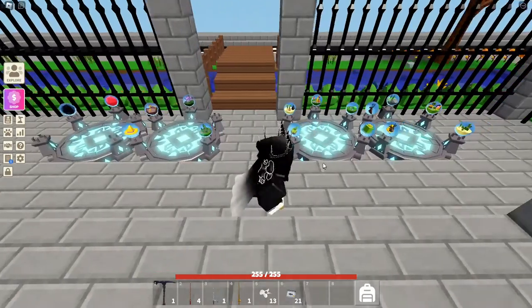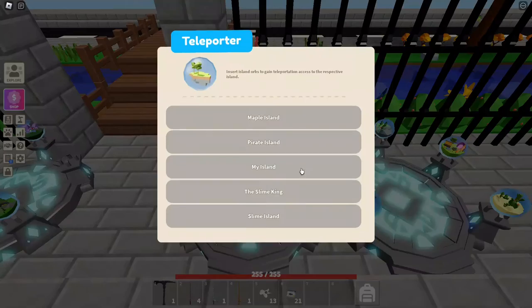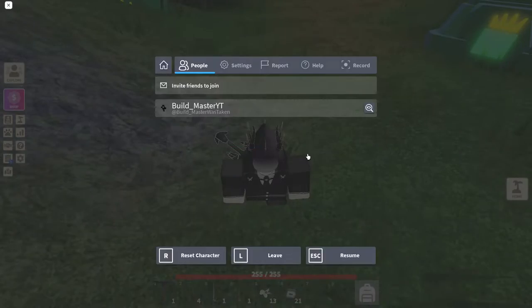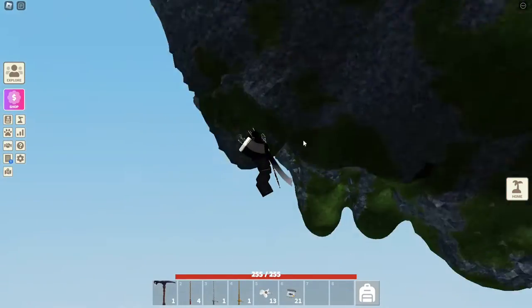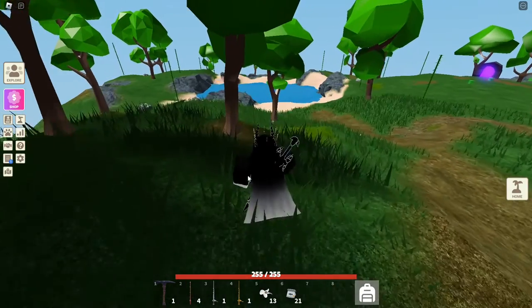First of all, what you want to do is go to any of the different islands that actually have things. I'm just going to go to the Slime Island, as I find that it is the easiest place to go and has the bit that's closest to spawn. But for some odd reason, it always teleports me to the Slime King. So all you want to do is go over to the fishing thing over here.